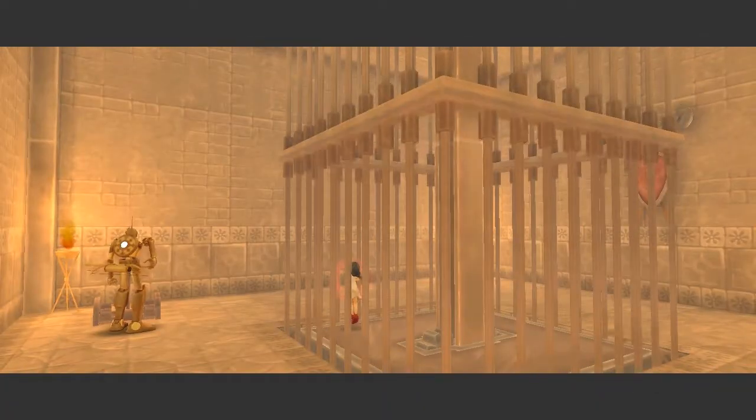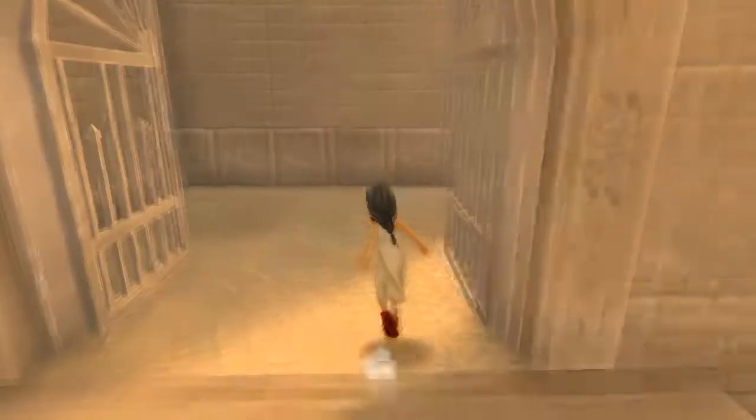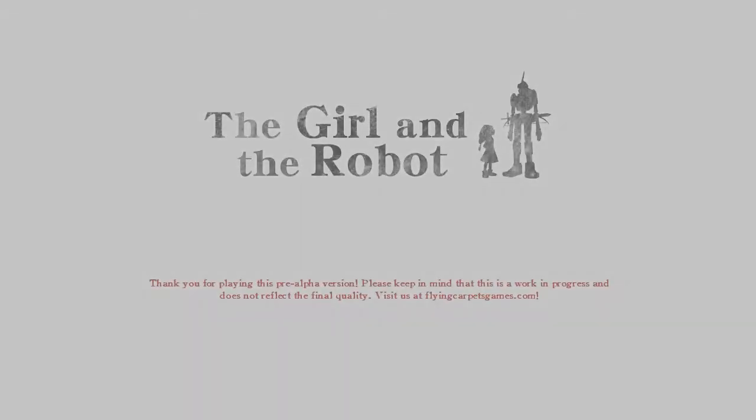But all in all, The Girl and the Robot is a great game. I can't wait to play and see the final game in action. There are some problems and the alpha is pretty short, but for $9 for a concept now and the full game later, you really can't go wrong. You can buy the game at Flying Carpet Games' website and also vote for it on Steam Greenlight — links are in the description.